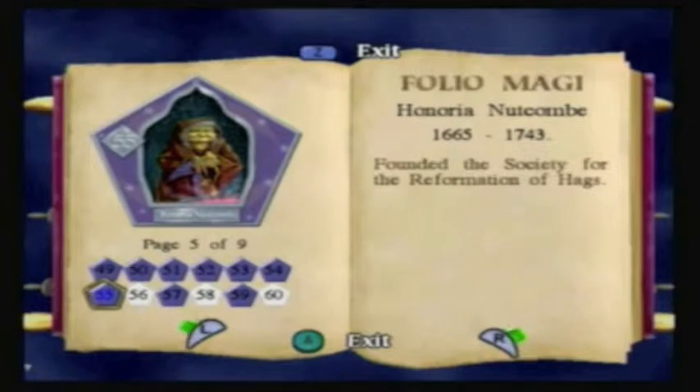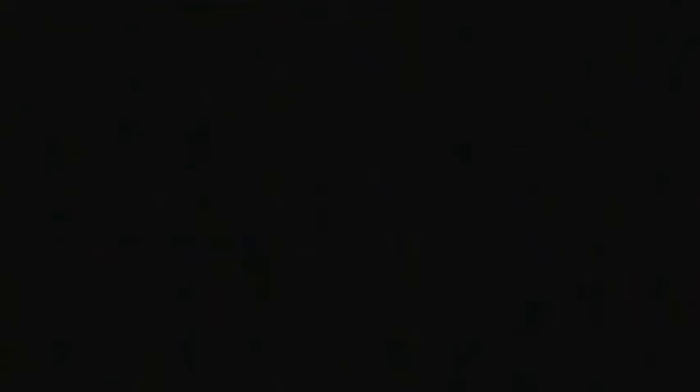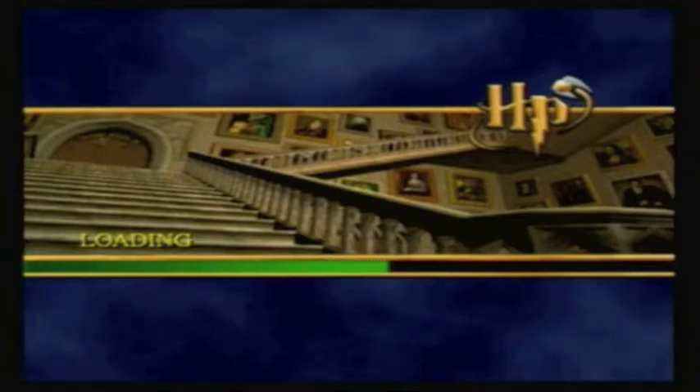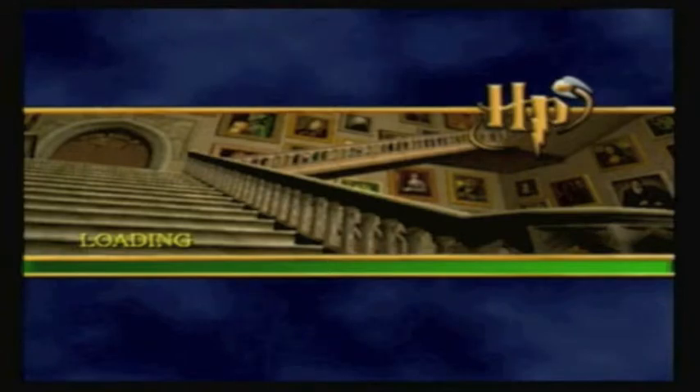Honoria Notcom founded the Society for the Reformation of Hags. Just trying to read it because it's small words. There's actually a glitch in the PS2 version that allows you to get infinite house points, and it's on the Incendio spell challenge when you complete it. I've never actually put a video up showing how you do it. I should — it's really quite funny.